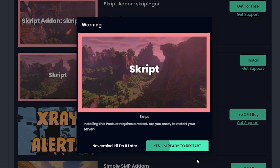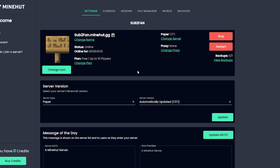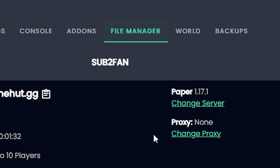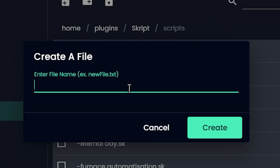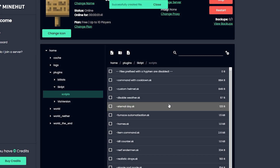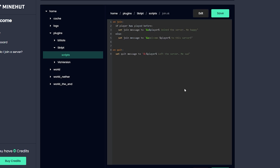Then you click install, and next, and yes I'm ready, and all that. Then it's installing and everything's good. Once the server has restarted, you go to file manager, then plugins, then Skript, then scripts, and then you make a new file and call it whatever — like join.sk — and create it, click on it, and paste your script.